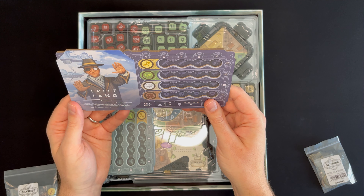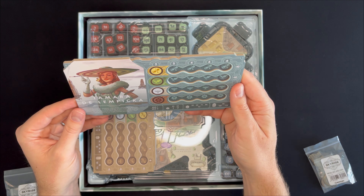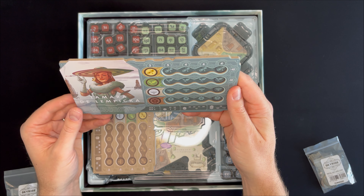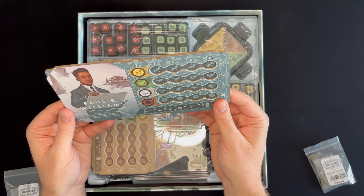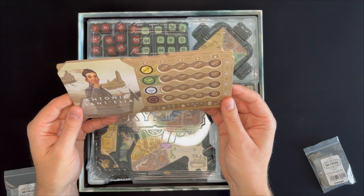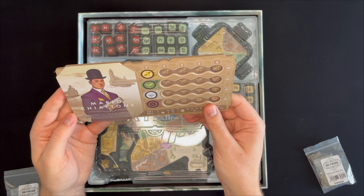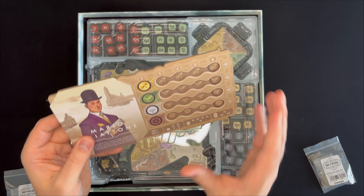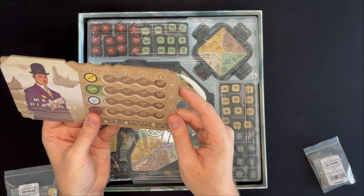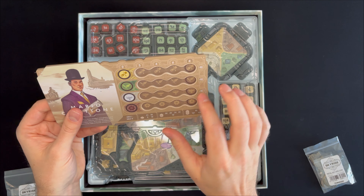Fritz Lang — cool eyepatch. Tamara De Lempica. Terrible with names. Paul Williams — I can do that one. Antonio Santaglia. And Mario Chiatone. Those are nice. Double-layered board — they're actually triple-layered because the other side is also double, or I guess it could just be double since they're on opposite sides of the board.